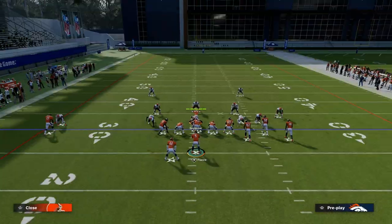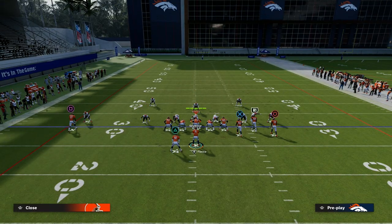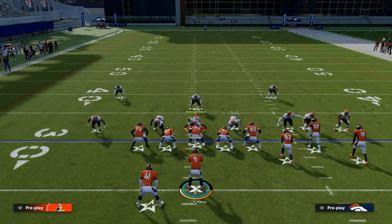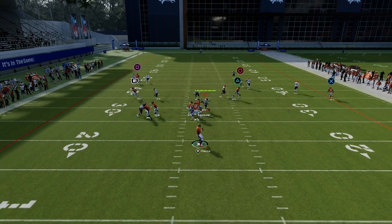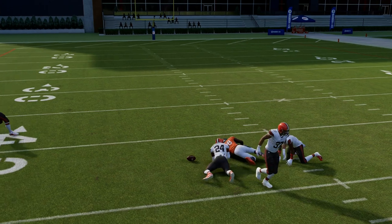You might be asking how this play does specifically against press man-to-man coverage. If they run a standard coverage and press out of it, he's still going to get that light-up animation and win over the middle of the field. The one thing you have to watch out for is if they have a zone on the left side.